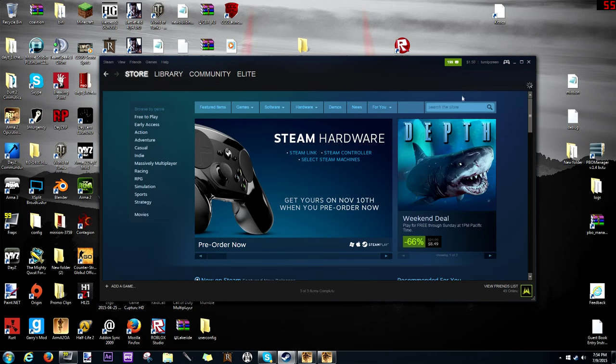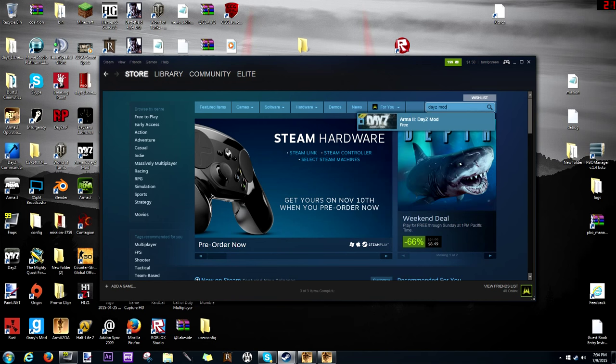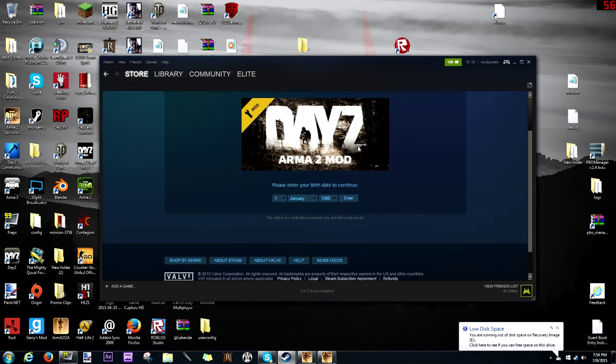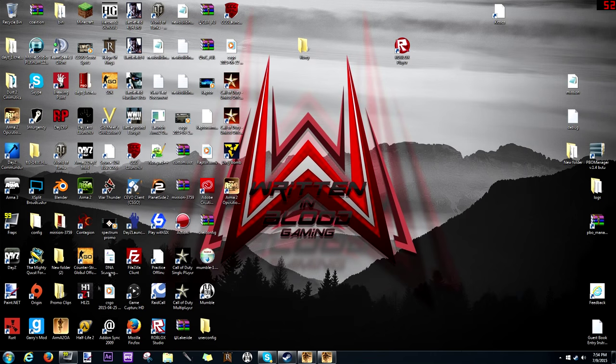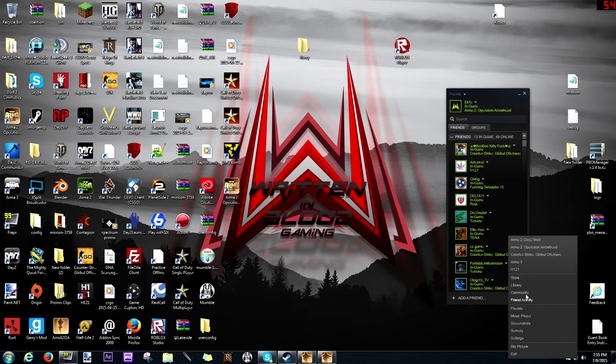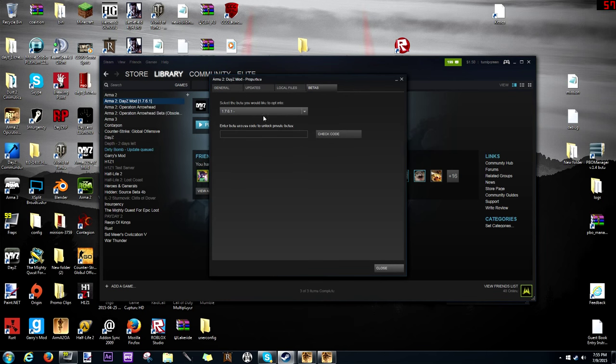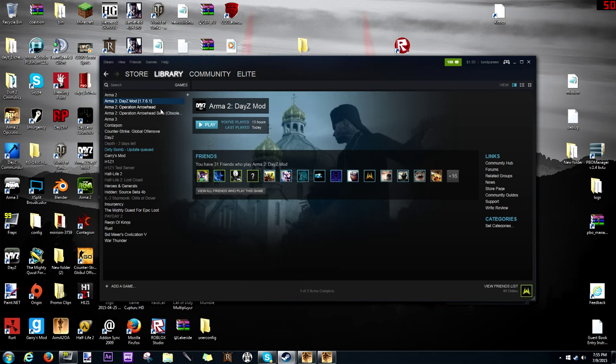To install this, go to the store and type in DayZ mod — it's a free download. You have to have Arma 2 and Arma 2 Combined Ops, or Arma 2 Operation Arrowhead if you didn't know that. After you get all that installed, launch up Steam, click Properties, go to Betas, and change it from None to 1.7.6.1. That's the old version that this server runs off of.